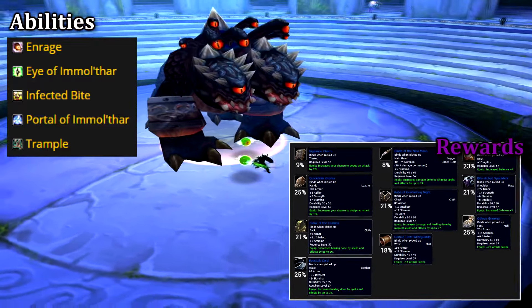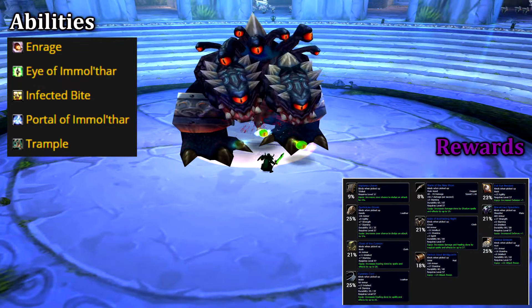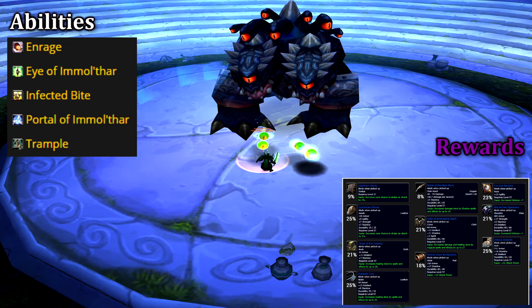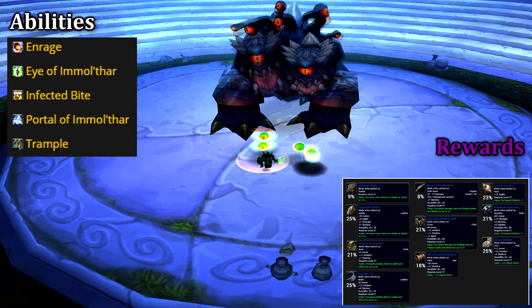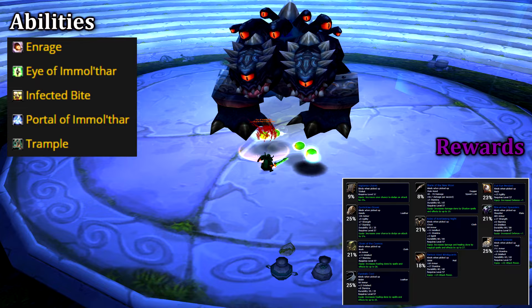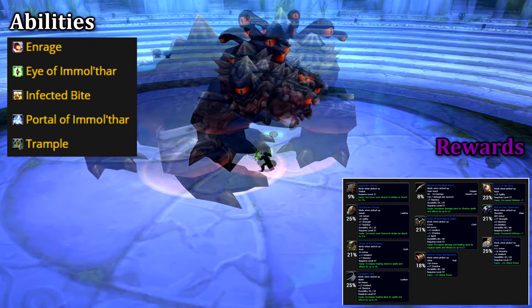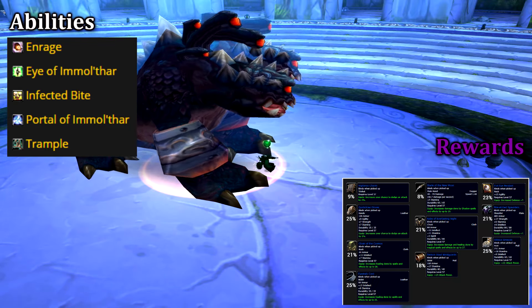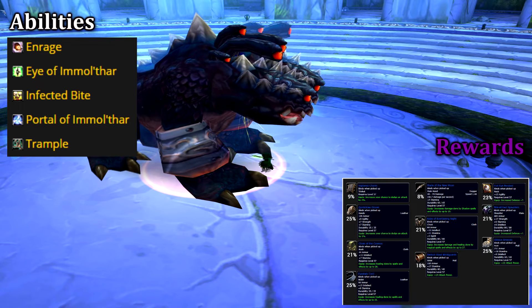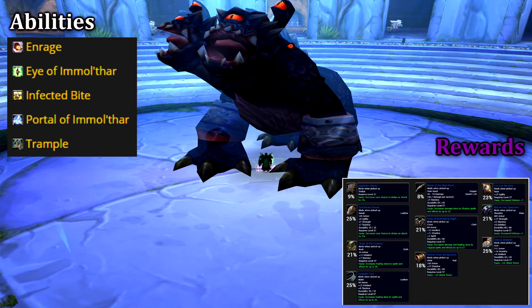Quite commonly, Immolthar will Trample, dealing area damage. He'll also use Infected Bite, which will deal damage over time and increase damage taken by the tank — dispel if possible. Assign one of your ranged or someone with mobility to patrol around the room and kill the Eyes of the Demon spawns. The eyes inflict a nasty debuff that slows and cuts attack and casting speed severely, so make sure they're being killed off quickly. Immolthar's final ability is a teleport that sends a random party member to the center of the room — if this happens to the tank, give them a second to regain aggro. At 50% he'll enrage, so prepare for big hits on the tank. If you can manage the eyes and keep the tank topped off, Immolthar can easily be killed.